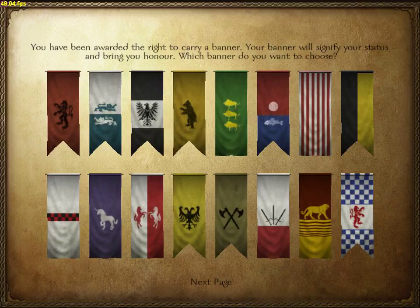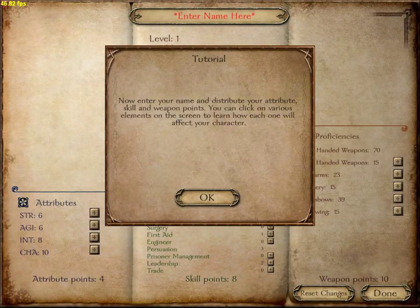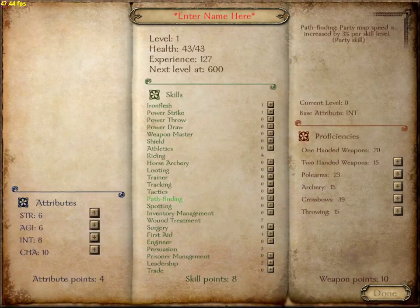We're going to choose a banner — that one looks pretty good. Game saving policy: realistic, no quitting — well, I will always quit and save. Now enter your name and distribute your points. We're just going to name her 'Rosy Cheeks.' This is just a default character I'm going to show you.